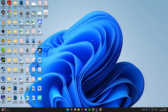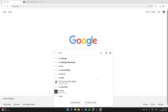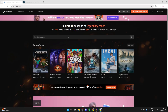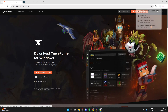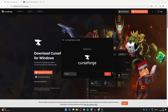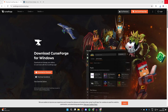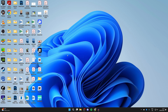On the desktop, open up a web browser of your choice. We need to get a launcher called CurseForge. Go to curseforge.com, then press 'Get the CurseForge App' and press 'Download Standalone.' This will download and you then need to install the launcher just like any other app. If you already have it, open it up.